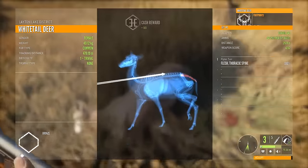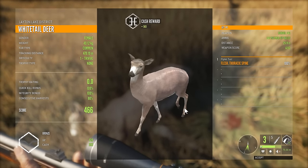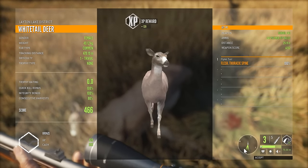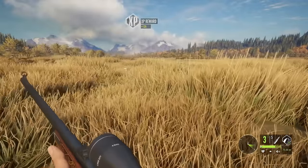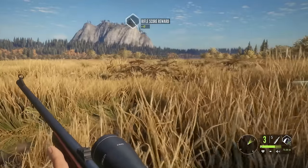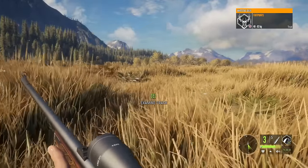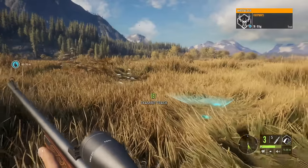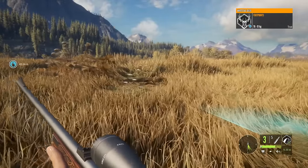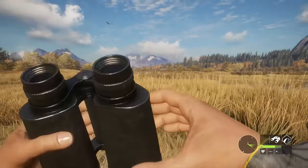We'll grab her — that is going to get our score good to go from then on out. 583 cash from that as well. We're just going to slowly sneak forward because they might not try to come back, but I expect them to. As long as I don't go too fast and don't spook them before I can see them, we'll be fine. And they're on their way back once again.